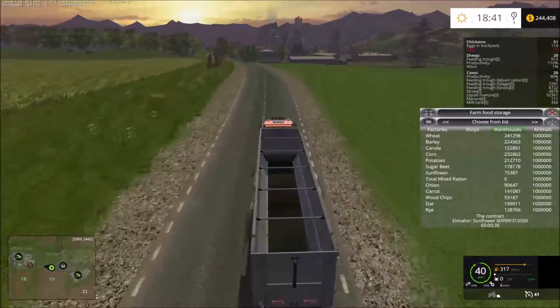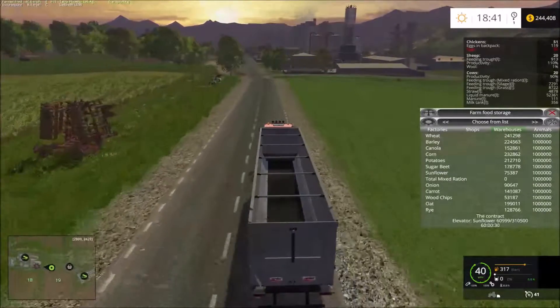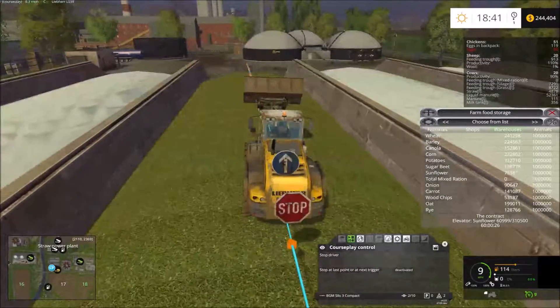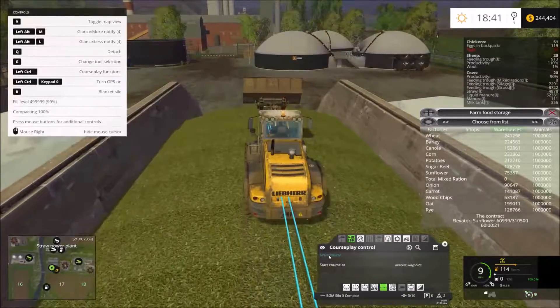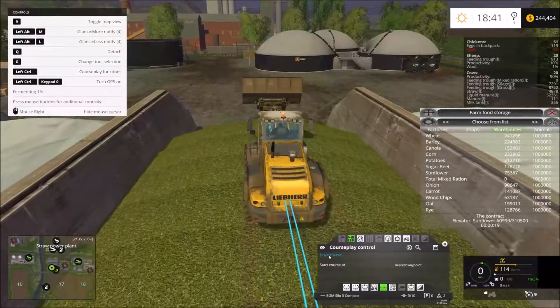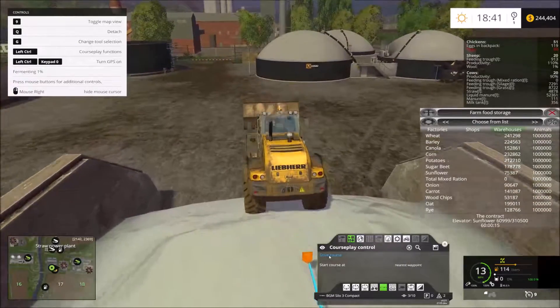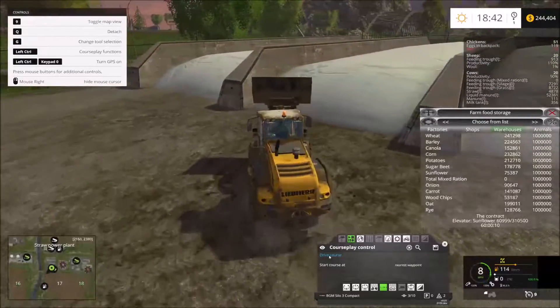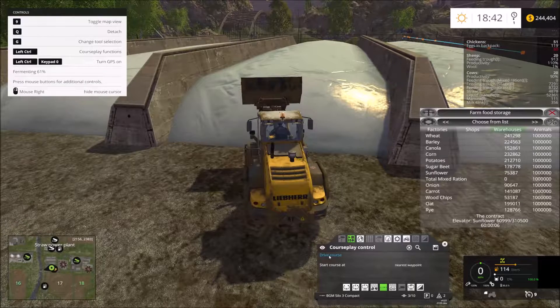One of those silage bunkers is ready, so we're going to check that out real quick. He's there already so we don't need to drive back and forth anymore. Let's get this guy fermenting. I'll just park him here — I was just really going to fast-forward until this guy was ready to go or the crops grew.